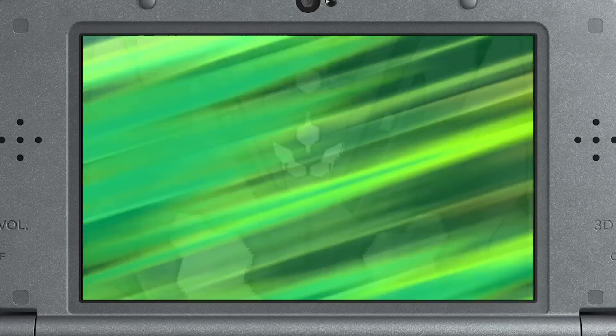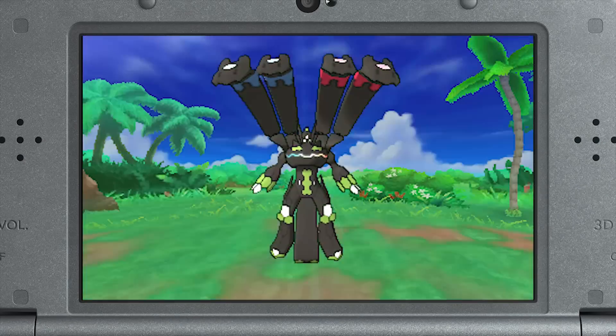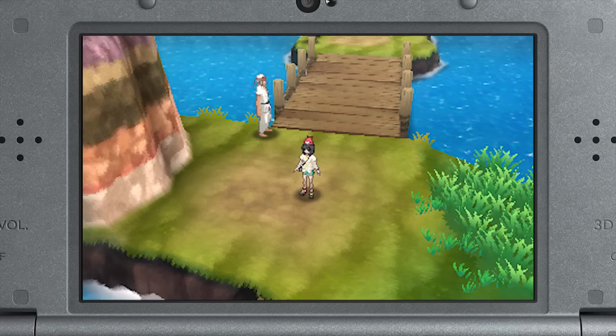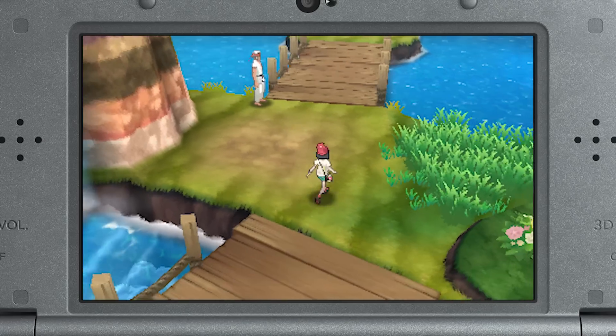Another thing you can do is attempt to assemble Zygarde. Zygarde is an incredibly powerful Pokemon, but unfortunately it's been scattered across the Alola region in cells and cores. To assemble Zygarde, you're going to have to search every corner of Alola to find those elusive cells and cores. The best way to find them is to look out for their telltale green glimmer, and I recommend looking not only during the day, but also during the night as well.